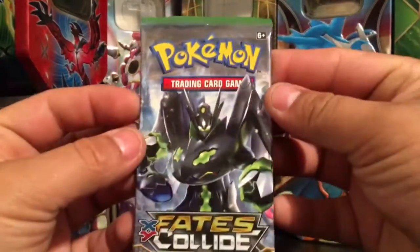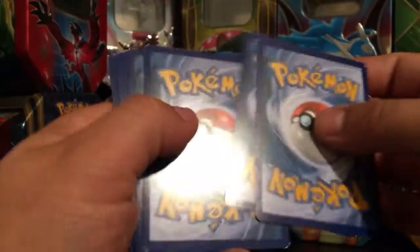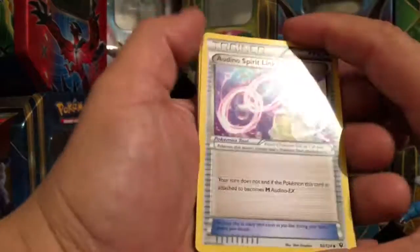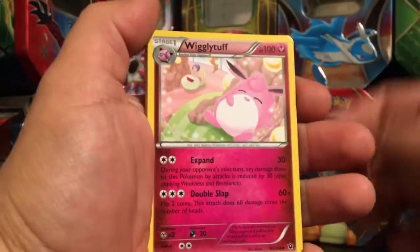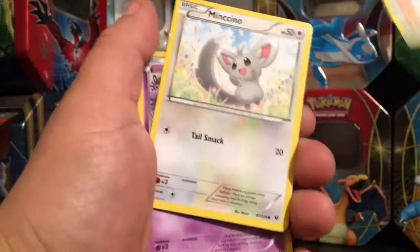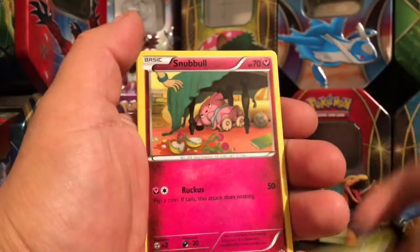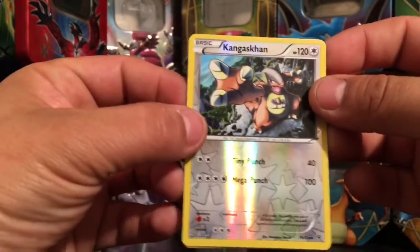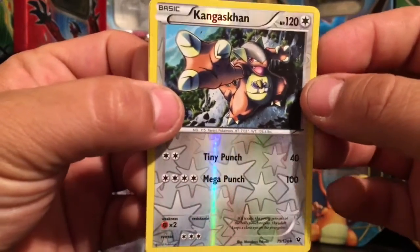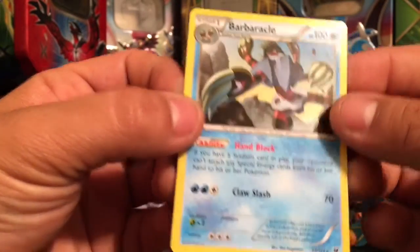Before Genesect — the world may never know, just a theory, don't go all crazy. Code card for you guys. We have an already-know Spirit Link, Wigglytuff, Minccino, Latias, Solosis, Snivy — we have a Conkeldurr reverse holo and for our rare card we got a Barbaracle non-holo.